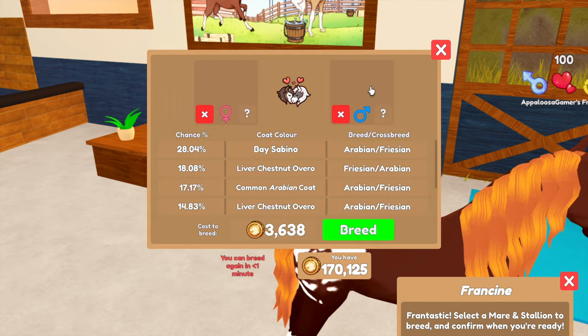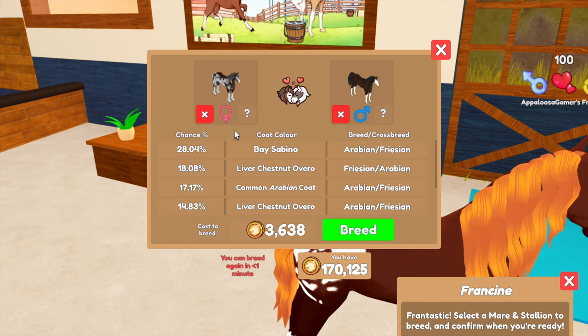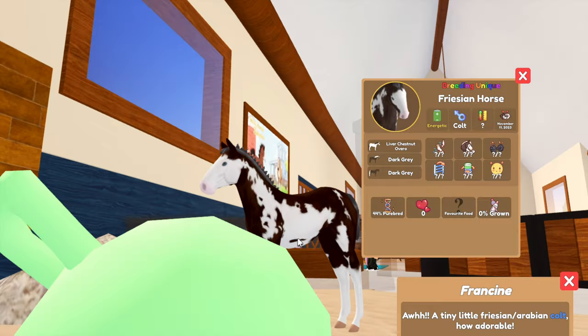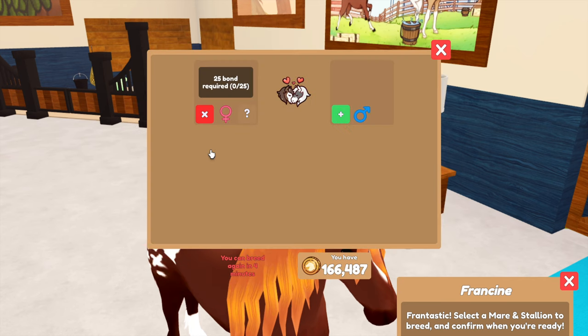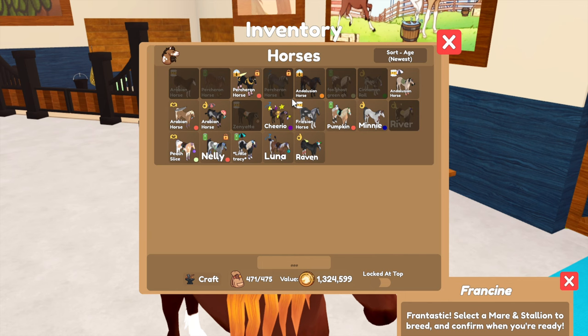The rarest to breed - I'm not really sure, but this mini is quite rare, Cinnamon Roll is quite rare, the Andalusian is quite rare, and so is Cheerio. We'll do Cinnamon Roll. The liver chestnut over is a breeding unique - let's go! We got dark gray, but it says it's a breeding unique - it is, it's a liver chestnut over, that's good. The mother has a lock on it so I can't accidentally sell it. You can also pick some of the faded ones if you want, but I just have a bond with them.